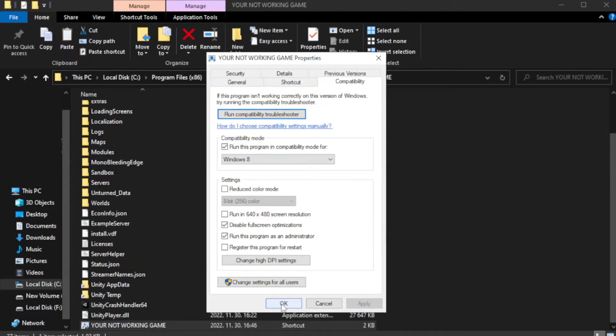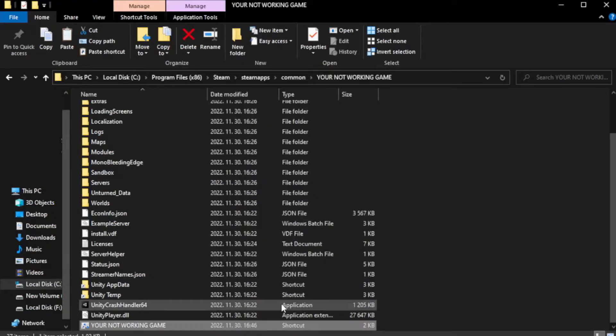Check Run this program in compatibility mode. Try Windows 7 and Windows 8. Check Disable Full Screen Optimizations. Check Run this program as an administrator. Click Apply and OK.